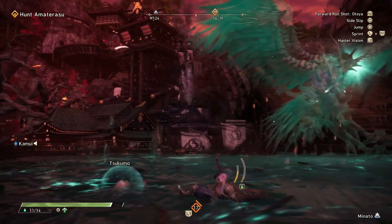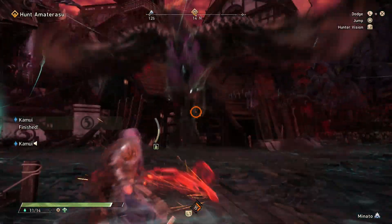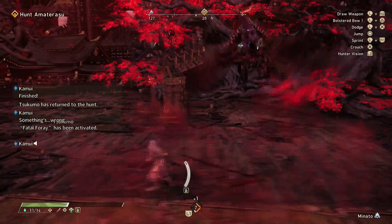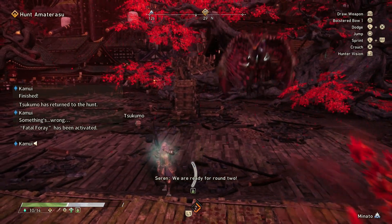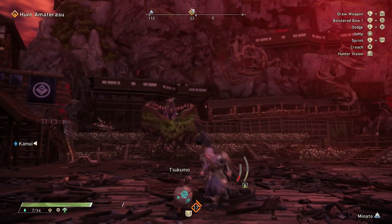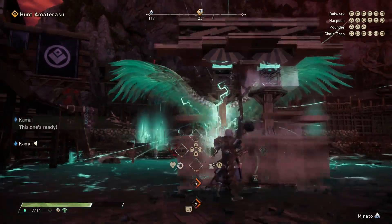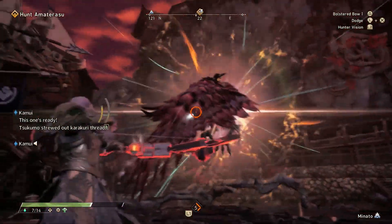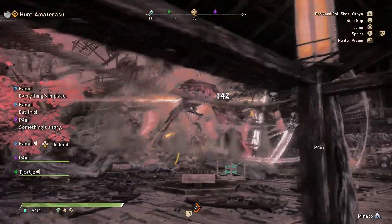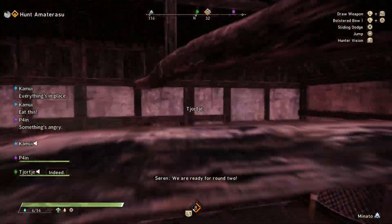Once you do enough damage, you can actually enrage Amaterasu. This one is pretty easy to spot because Amaterasu will build up golden energy while in mid-air, and usually this is preceded by a green buildup. You'll know Amaterasu is getting enraged because trees start to grow around you, the screen turns black and white, and then Amaterasu will do a discharge of energy with some aura bubbling from its body. This actually powers up Amaterasu, so be extra careful when the bird is enraged. Amaterasu also usually starts entering this state during the second half of battle, when it starts using a bunch of other moves.